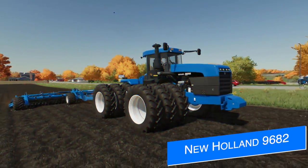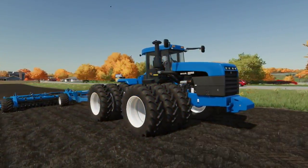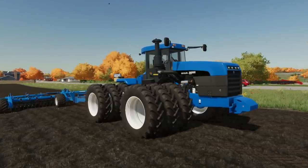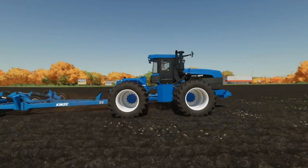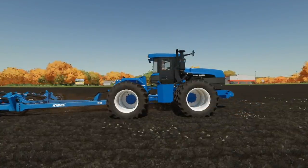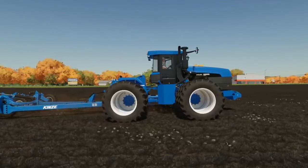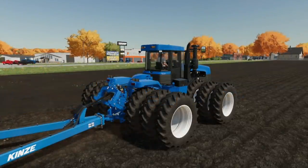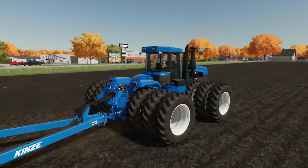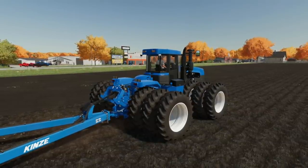Another mod that's actually in testing right now is Whiskey Sierra Modding's New Holland 9682. This tractor features singles, duals, and triple wheel options, as well as a remodeled dashboard display, UDim cabin glass, three-point or dropper options, and engine tuning options. The mod should be released soon for console and PC players alike on the mod hub - it could even be as early as tomorrow. However, if you're on PC and you'd like to download it right now, Whiskey Sierra Modding has already uploaded the mod today for PC players on their website.